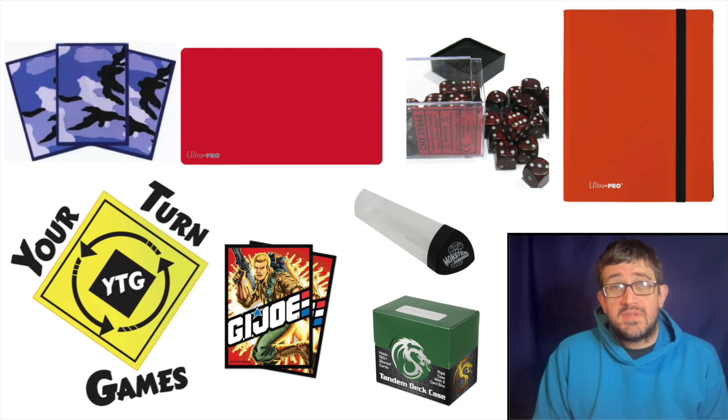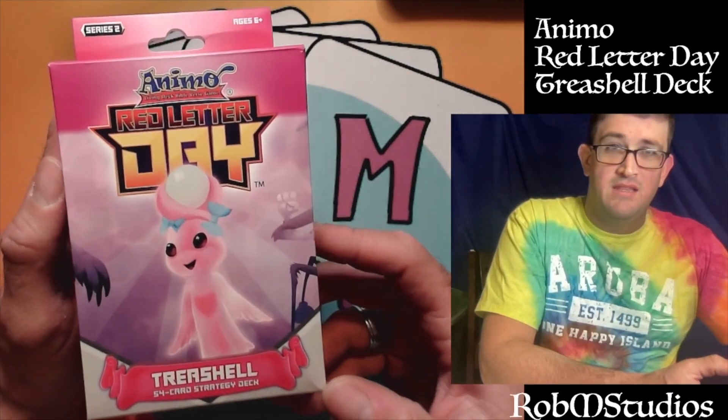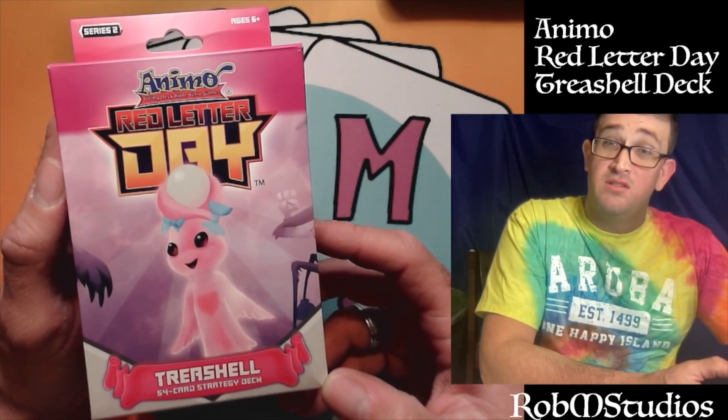Your Turn Games at yourtumgames.biz — you can pick up all your gaming needs, whether it be Ultra Pro deck boxes, six-sided dice, binders, play mats, deck sleeves, and so much more. Be sure to check out yourturngames.biz. All right, we are back — let's take a look at the Animo Red Letter Day Threshold deck.